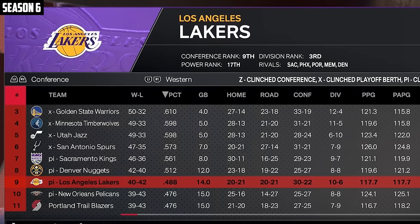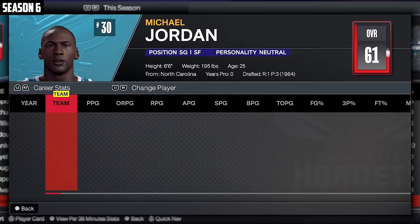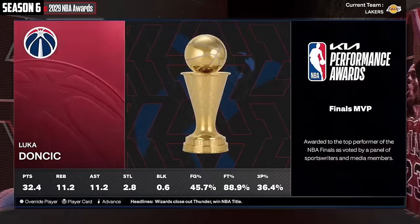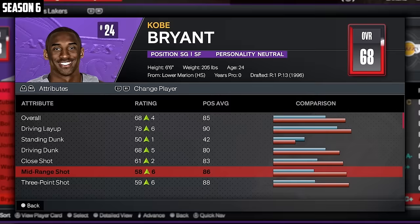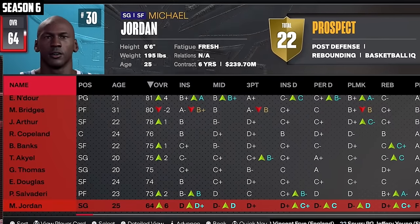Luka's still doing his thing for the Wizards. The Lakers are the ninth seed, the Hornets are the 13th. Couldn't sneak a single minute for either of them. The Wizards win it all — Luka just dominating the league. Kobe's now a 68, almost at 75 for another connect four spot. MJ's a 64, not that far behind.